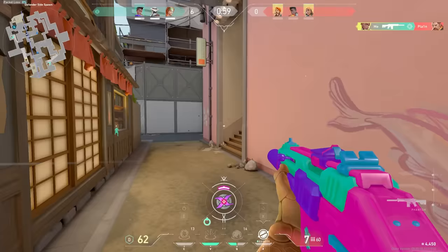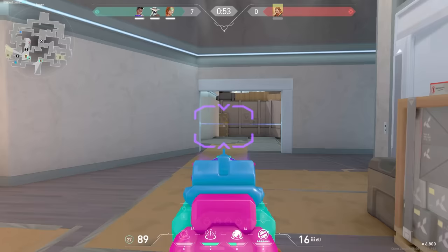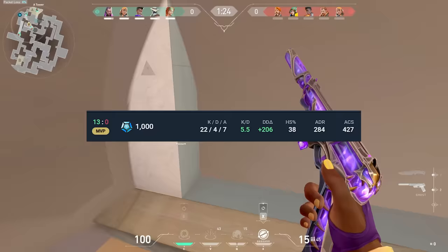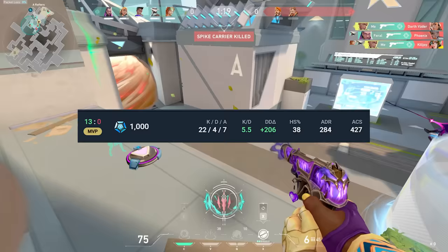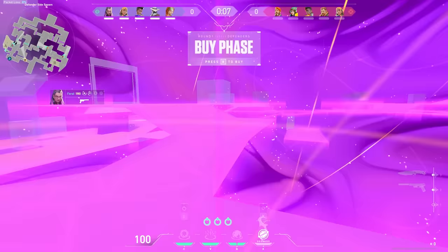Hey guys, it's Maxxie and in this video I'm going to be breaking down the thought process on how to carry in ranked on Astra. The game we're breaking down today is on Split where I go nuclear — we 13-0 them with me leading the pack, match MVP, a perfect tracker score of 1000, going 22-4 with an ACS of 427.